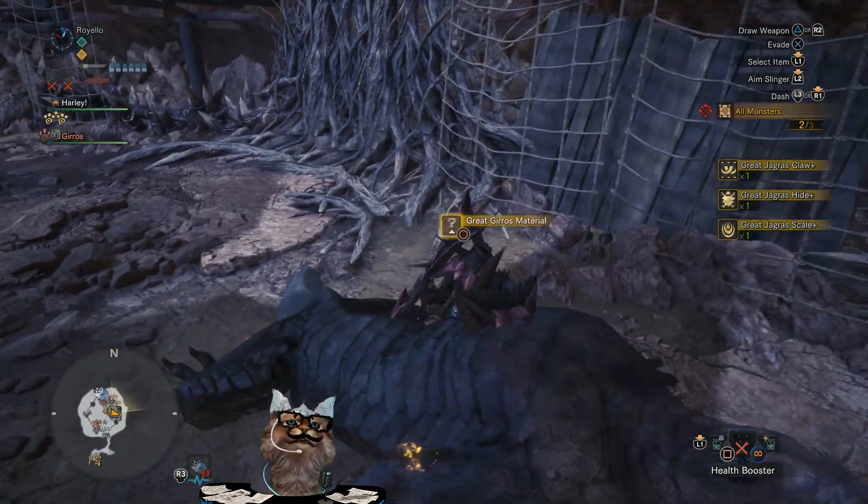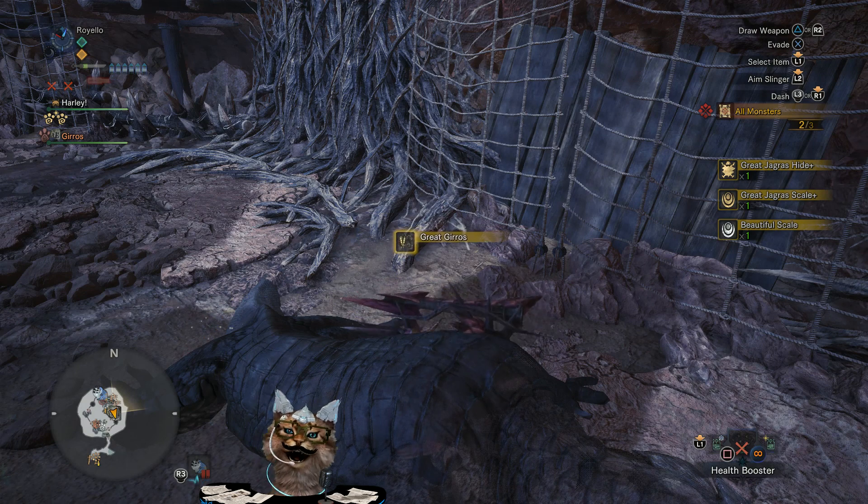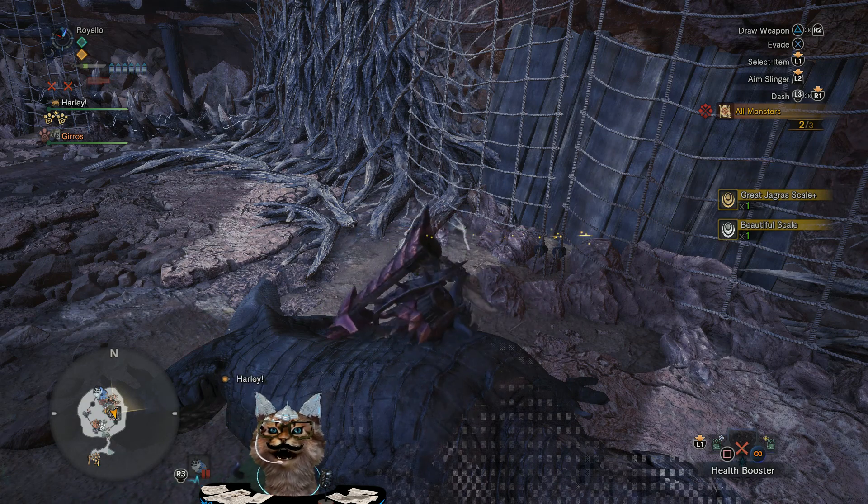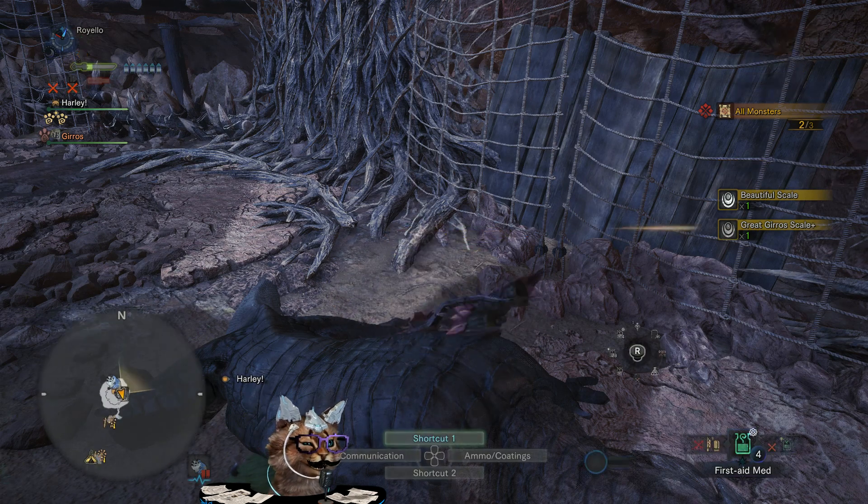Solo, you could go ahead and pick a fight with all of them — it's just Dodogama you have to worry about, because of his blast element attacks. They can hit kind of hard and make the fight a lot more difficult than it needs to be, so I like to leave him up there and save him for last.